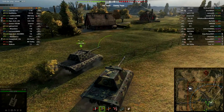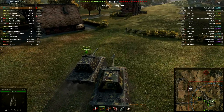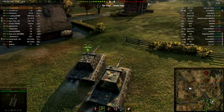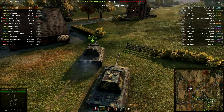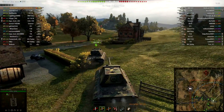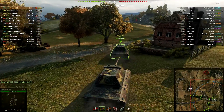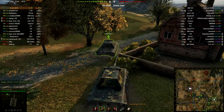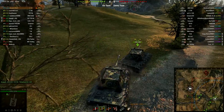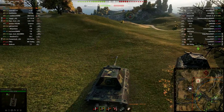So I'm in my E100 on Redshire Encounter, and in this game I'm trying to do the heavy tank mission 15 for the Stug 4, where you have to deal, receive, or deflect 8,000 points of damage. I figured that the E100 is probably the best tank for that, or at least the best tank that I had. The Maus might be a little better for the mission, but I don't have a Maus, and I'm not going to be getting one any time soon.